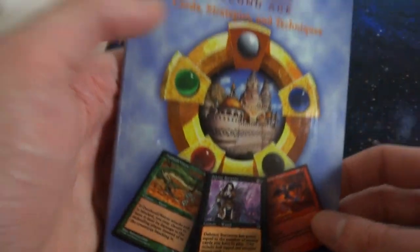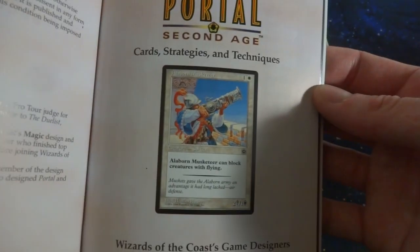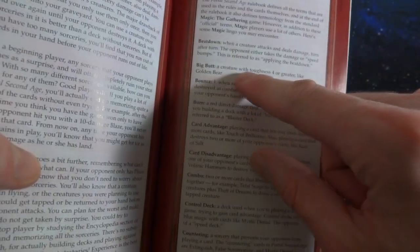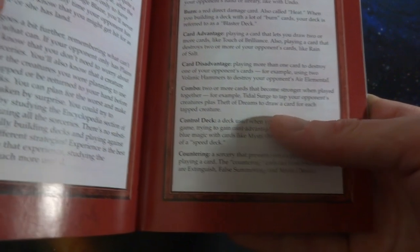Let's check out this card strategies and techniques official guide to Portal Second Age. Some information here with glossy pages. Contents: foreword by Richard Garfield, general play, creatures, sorceries, lingo. Let's see the lingo section on page 10 - 'big butt: a creature with toughness four or greater, like Golden Bear'; 'bounce one'; 'beatdown: when a creature attacks and deals damage turn after turn'; 'combo: two or more cards that become stronger when played together'; 'control deck'; 'countering.' Then deck strategies - 'Air Superiority,' which I think is actually a deck they made. 'Bruise Brothers,' 'Disrupting Fire' - some good cards in there like the Night Stalker.